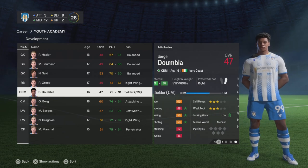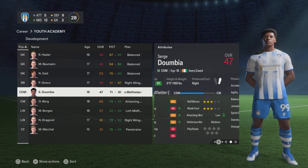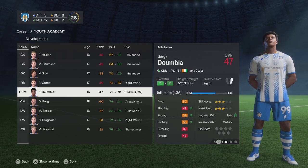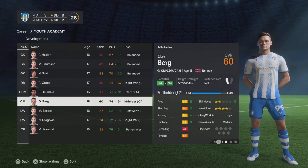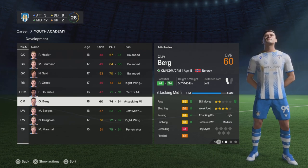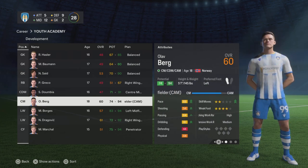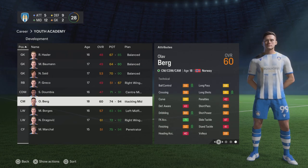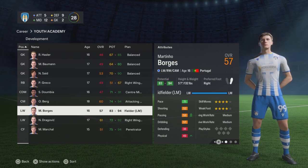Serge Dumbia is 47 rated from Ivory Coast. Because we don't really use defensive midfielders per se, I've moved him to central midfield. He has 71 to 91 potential and is five foot eleven. Olav Berg has 74 to 94 potential — this guy looks really, really good. He's already rated 60 overall. It does say he can play defensive mid, but his defensive attributes are way behind his attacking ones. At five foot seven he has 76 agility, 71 free kick accuracy and 70 curve, so he's a bit of a dead ball specialist.